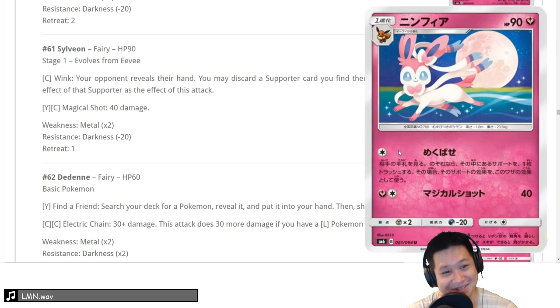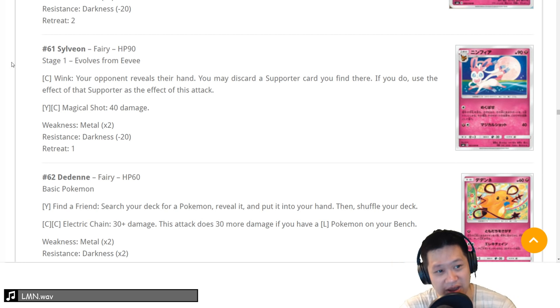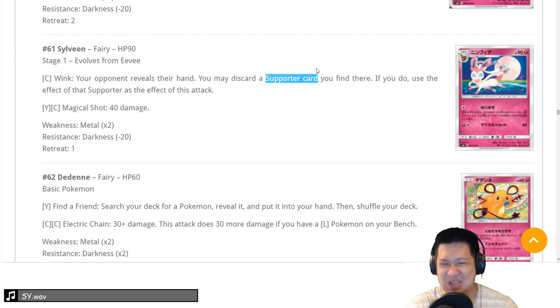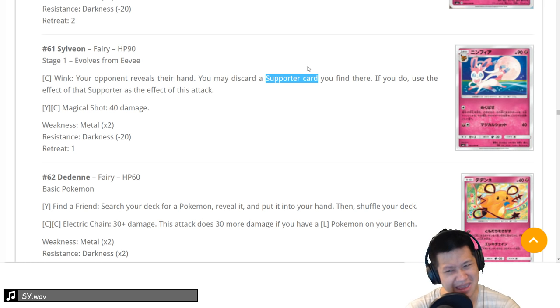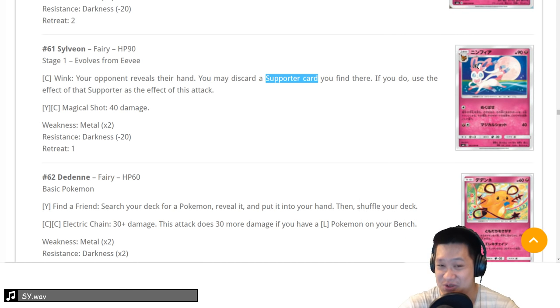Sylveon — I love this first attack. When you use it, you get to look at your opponent's hand. It's compatible with Eevee, which evolves immediately when you attach a Fairy Energy, so it's a good opening Pokemon. You look at their hand and destroy a supporter — hopefully their draw supporter. Then they're stuck and you get to use it yourself, like Professor Sycamore or Cynthia. It hits one of your opponent's valuable cards and it's a nice opener. Instead of the GX one, it's only worth one prize card too. I'll give it a 3 — don't know if it's competitive but it looks fun.